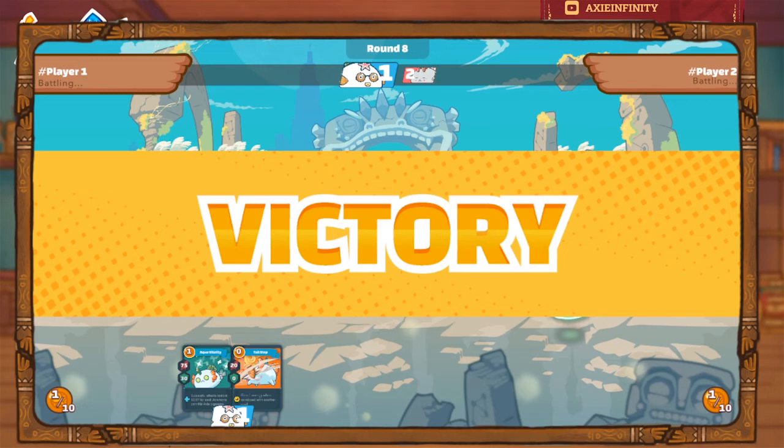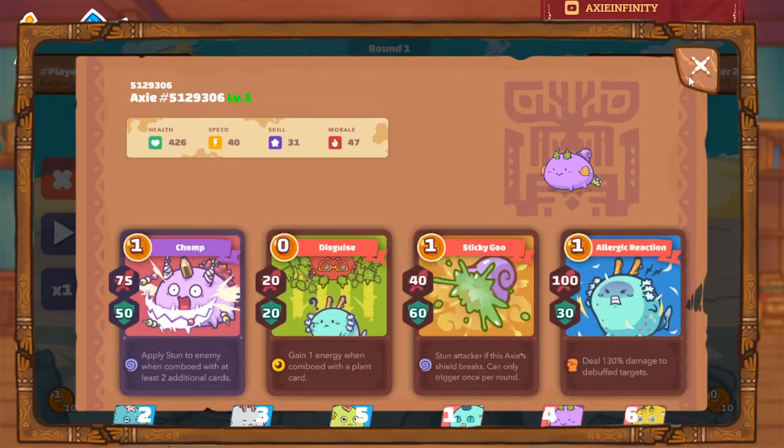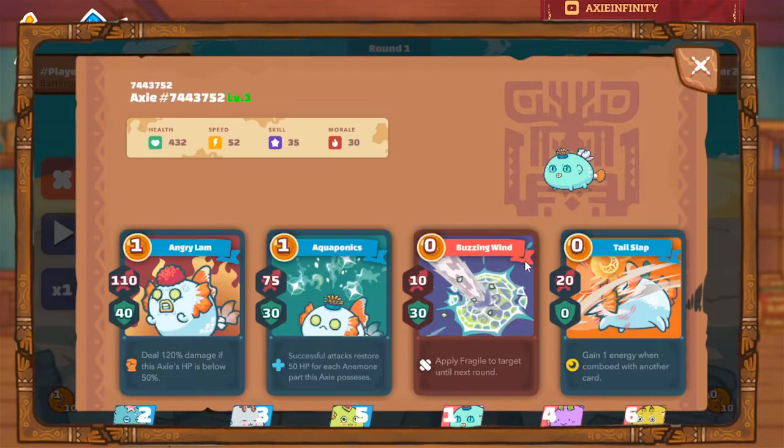Now let's look at another replay — one I played myself. What I did first was double-check all the enemy cards. This one has a stun, and if I get stunned or hit with allergic reaction it will deal more damage. For the aqua with speed 40, I have two Axies faster than it, so I have an advantage. It also has buzzing wind — a debuff that causes any armor I receive to absorb double damage, so armor vanishes faster.